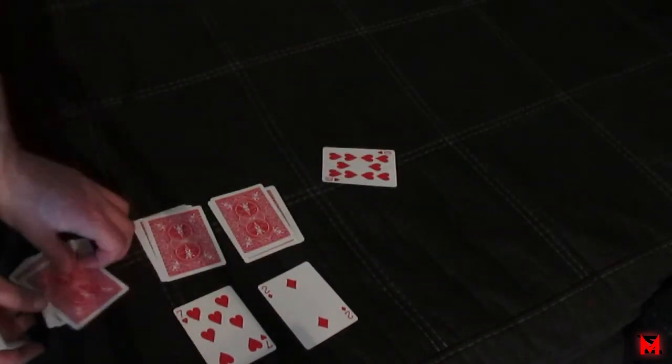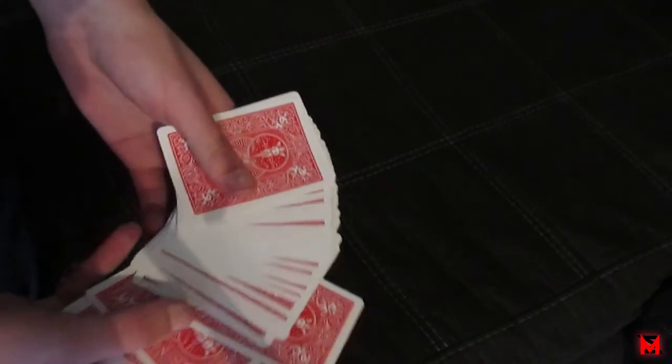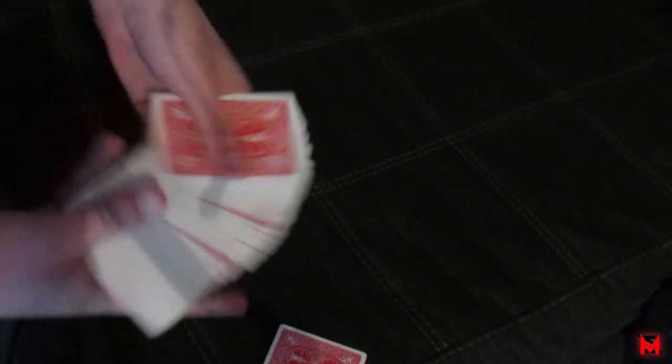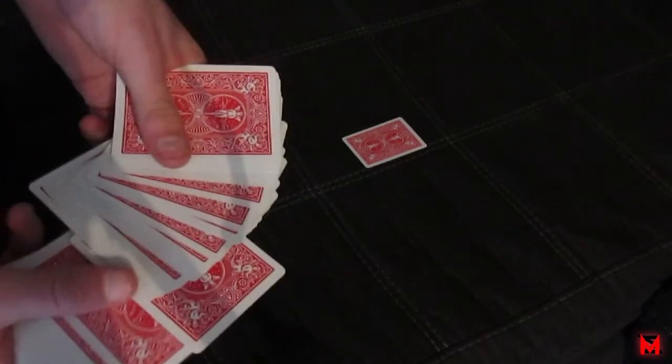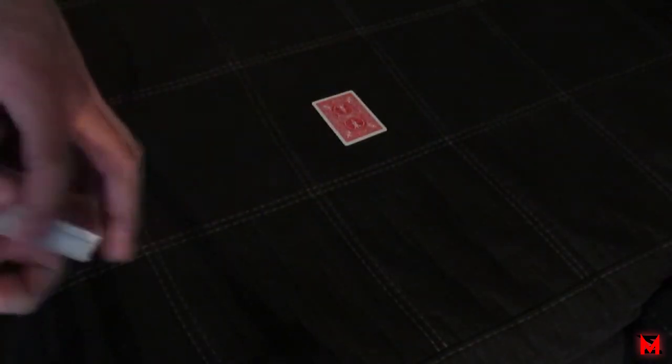Now I'll teach you this properly. Set it back up in Si Stebbins order. Have them take out a card and cut it exactly where they took the card out — cut that portion to the top. You must do that or it won't work. For this tutorial we'll reveal it — it's the nine of hearts. Tell them they can lie or tell the truth.